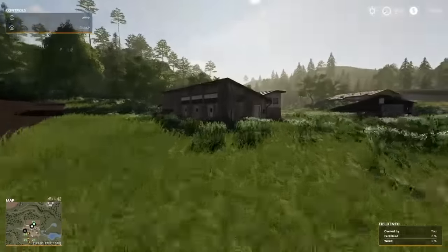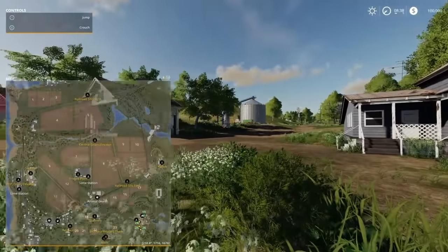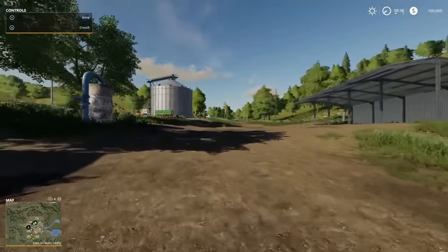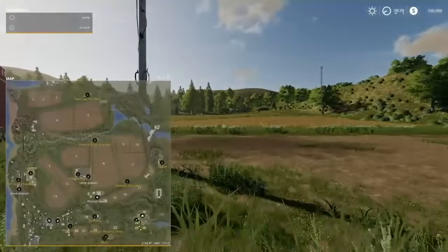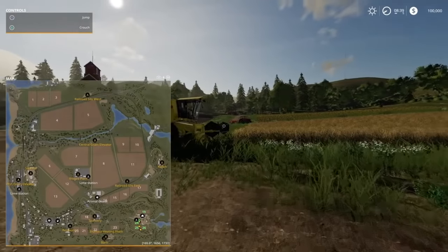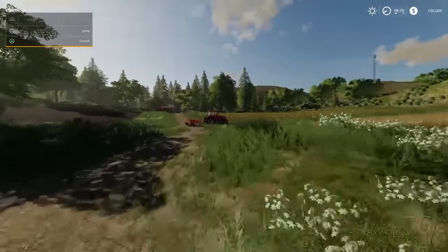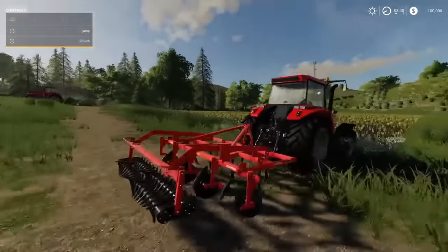As you can see, we own fields 19, 24, 25, and 26. That's pretty good for starting fields — they're all really small, which is actually pretty nice just to start off with. That means you don't have any huge fields like number eight or five. Also in this game, you don't just buy fields, you buy land, which is really nice. I'll probably show you that later on.